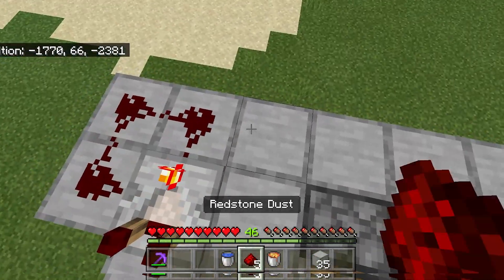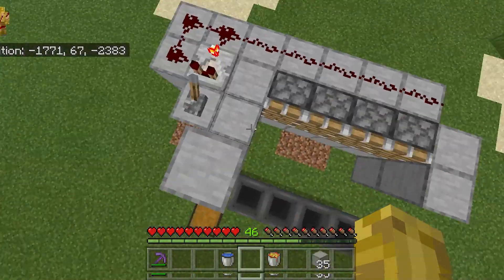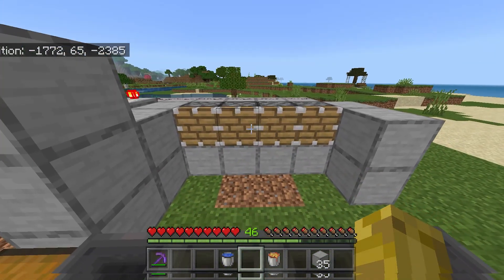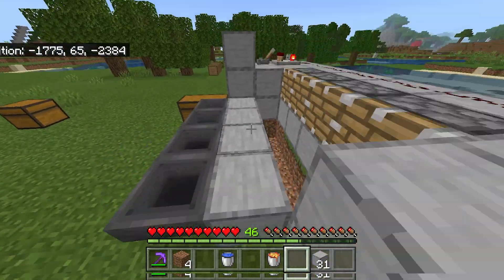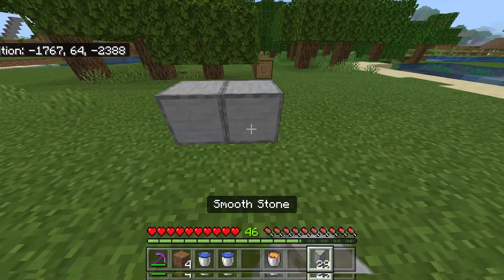Now place your remaining pieces of redstone behind your pistons. Your redstone should now look like this, and your farm should now look like this. Now break these 4 blocks of dirt under your pistons and place 4 blocks just like so.